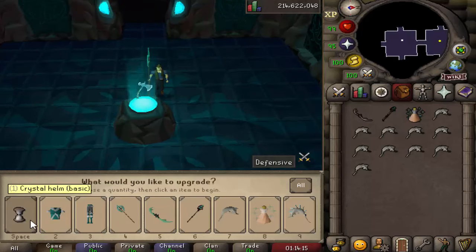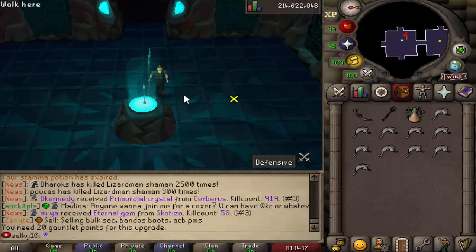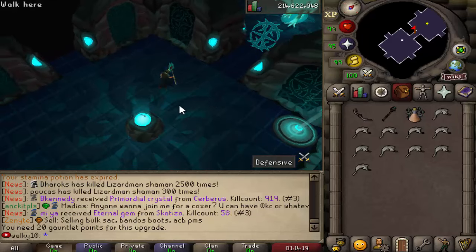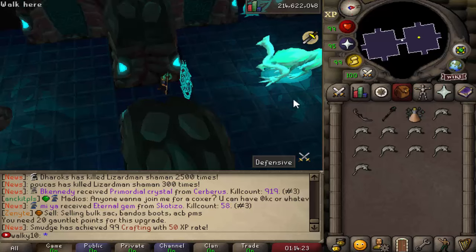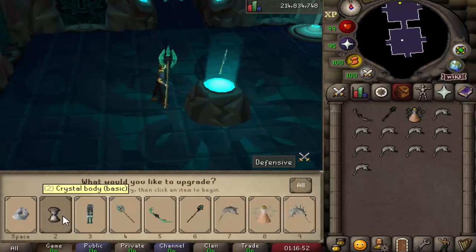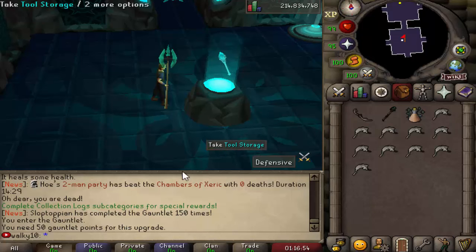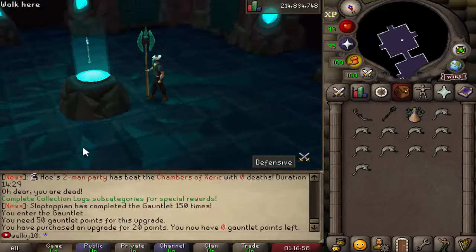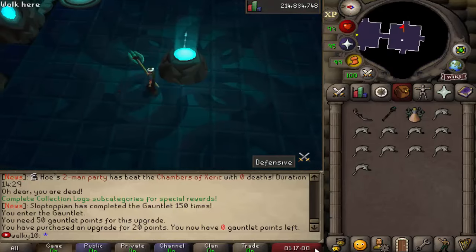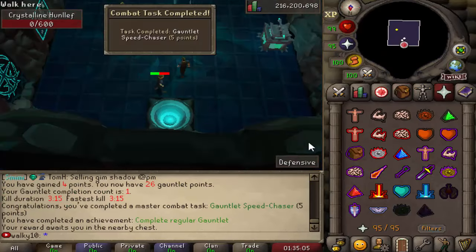I've just purchased the crystal staff attuned and upgraded it for 60 points. After that we're going to go for the gear — that'll cost 20 points each — and then we should be able to do those runs much more quickly. Next run: 20 points coming in. The helm costs 50 points — let's buy it. Boom! That's permanent gear as well. Let's keep going.